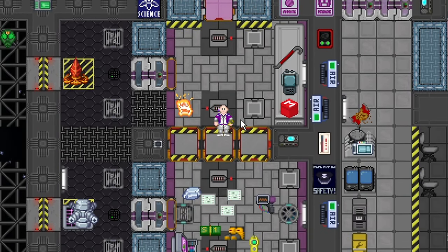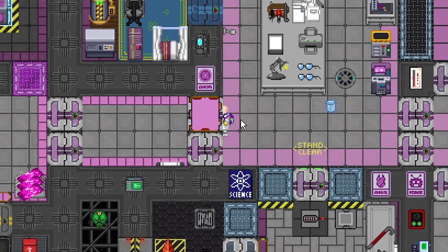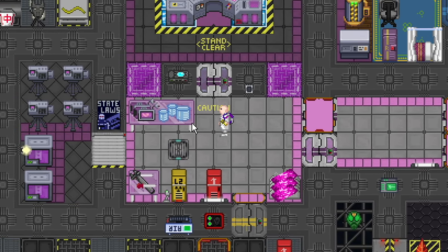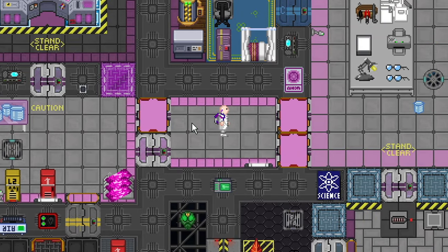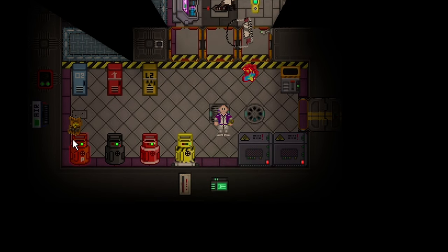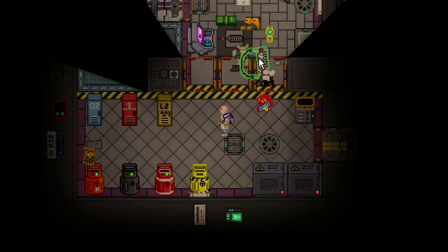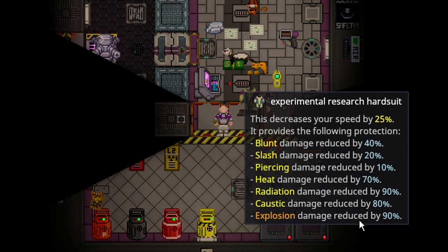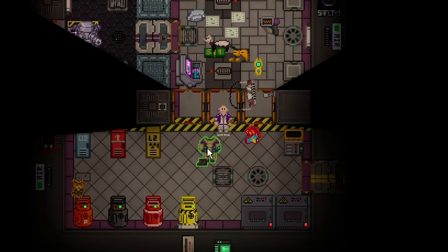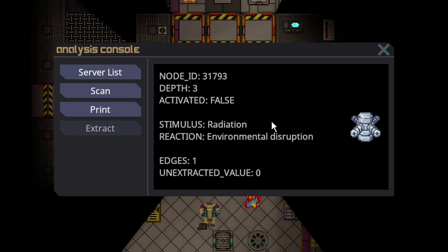Most science labs in the game feature bomb suits, but this station does not. So you're going to want to have the Research Director do this. The Research Director has an experimental research hard suit that features 90% explosion resistance, a bunch of other resistances, and is pretty much completely immune to radiation as well. That is obviously very important.